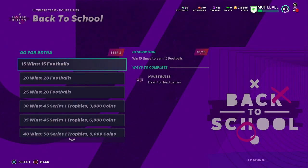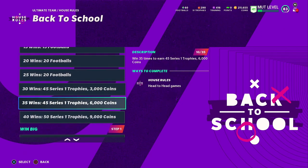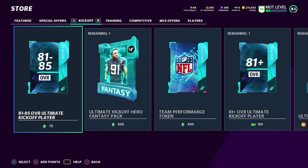I also played some House Rules, which they dropped recently. Madden's been dropping content a lot lately. The way you attain a token using House Rules is by winning 10 games in that mode to get the token. You can only use two tokens to complete the set, so I don't need to chase that last token in the challenges.